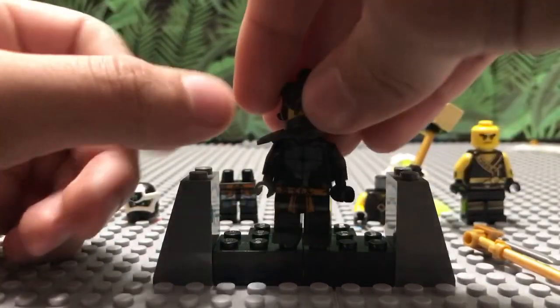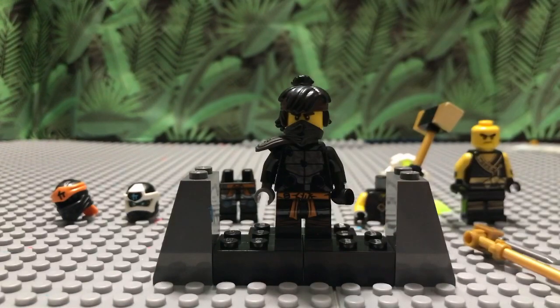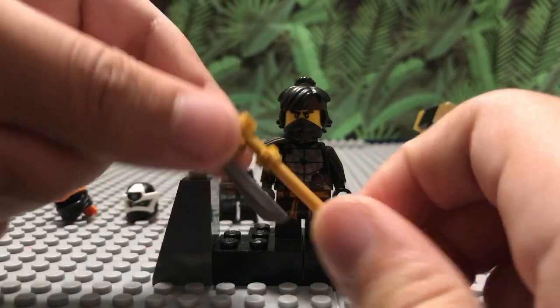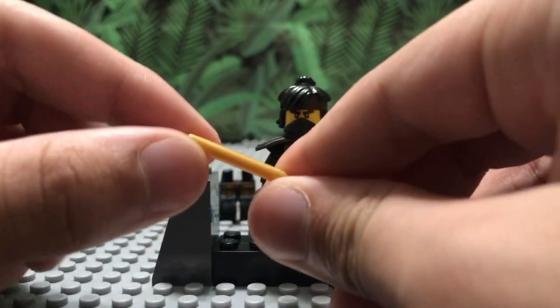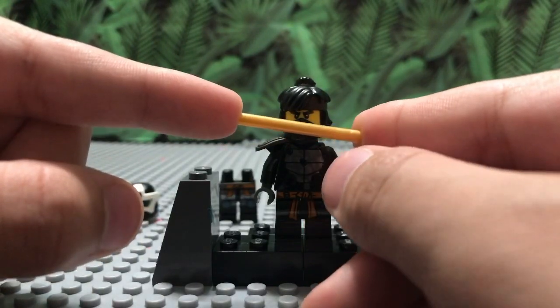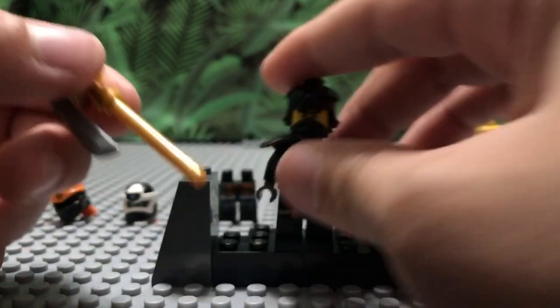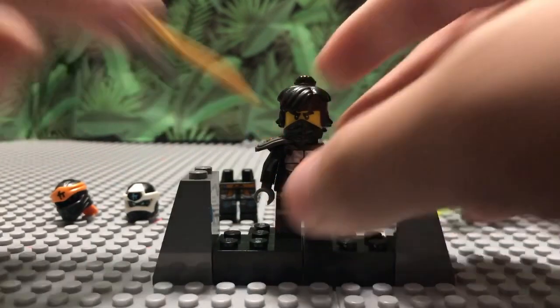So this is the Season 14 Cole minifigure. Here's what you need: the Season 11 Cole legs, the Season 12 Cole torso, just any black bandana, the Lego Ninjago Movie hairpiece for Cole from the Temple of the Ultimate Ultimate Weapon or that book, and the shoulder pad from literally any Season 11 ninja. For the weapon, you need what some people call a bento lightsaber piece — the longer gold staff piece, not the short one used with Sensei Wu — plus a machete with a gold clip piece. Note: you cannot actually attach the weapon into the figure; if you have sticky tack, just use that to keep it in place.